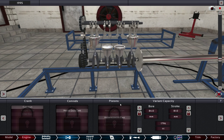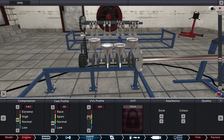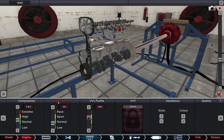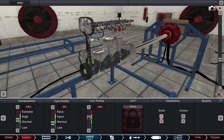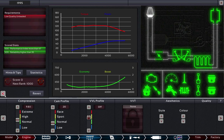In this scenario — the very first tutorial — there's a lot of things we can't modify. We've got a set engine. We can't change the crank, the conrods, the pistons, or the variant capacity. But now we can start to tune a little bit. We've got compression over here. We can change the cam profile. We can adjust the aesthetics of the top — if you want your engine to look a little different and have a little bit of a different color, you can do all those things. But what's important here is flipping over and watching the requirements.